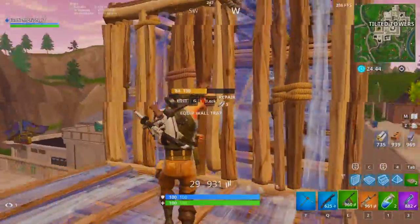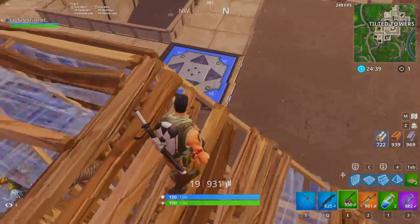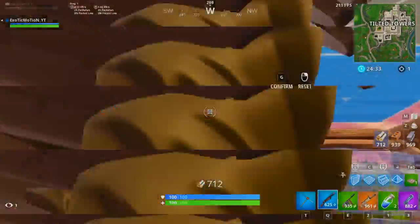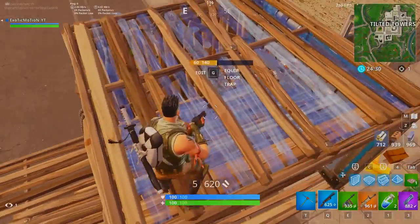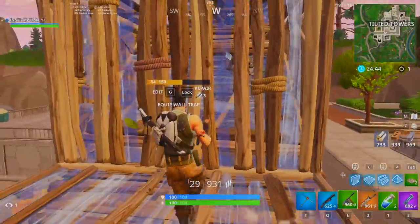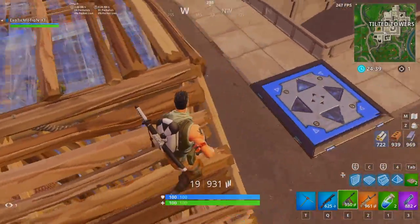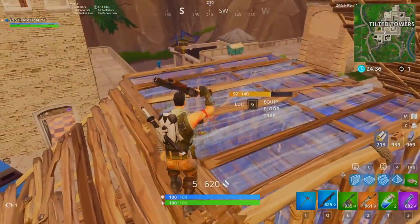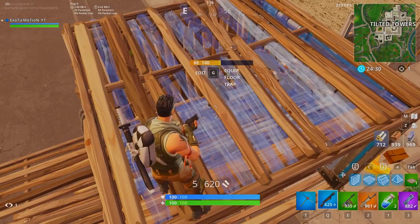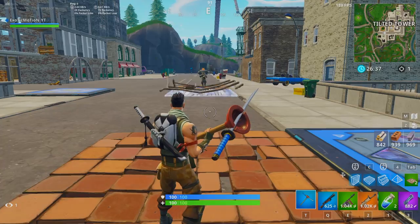It's not every day you'll trap someone by ramping over them — sometimes they're trapped in a box like this. The best thing to do is break down the roof, open up your own floorboard, edit in, place the trap, and then edit your way back out. To deal with someone constantly putting up a roof, shoot out the side to distract them, then shoot out the roof so you get a split second to edit it out.